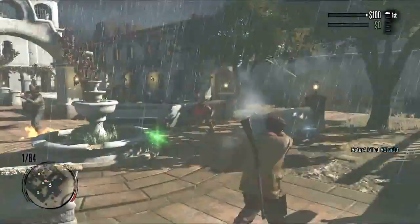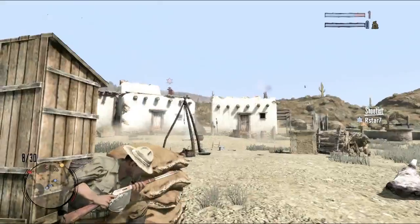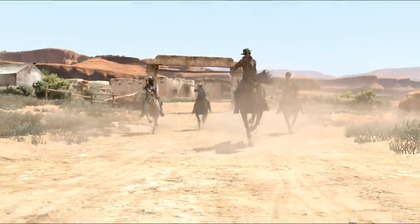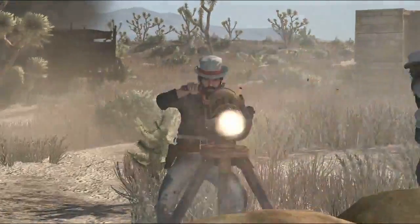Shootout is a death match. A pistol or rifle is handy, but a fire bottle makes even quicker work of opponents. Gang Shootout brings your posse into play. Teamwork is key, whether it's flanking a rival posse on horseback, or having a friend man a gatling gun.